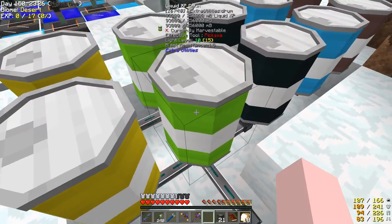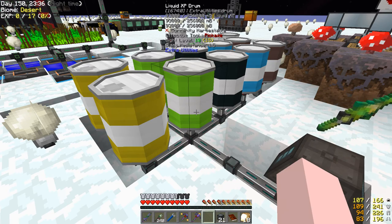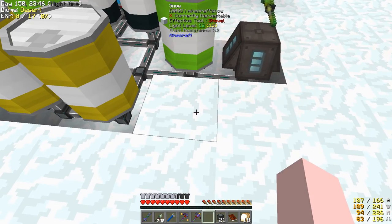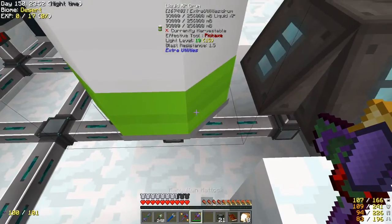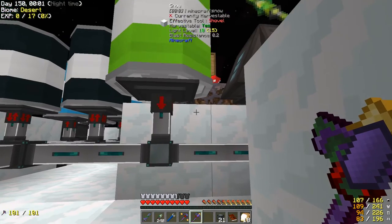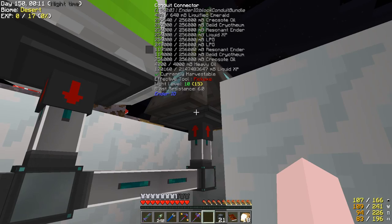The other thing I want to do is set up a couple of drums here. Place the barrel there — you're going to be extract, and you're going to be insert.